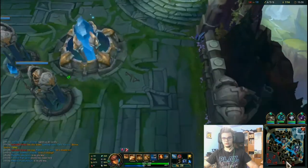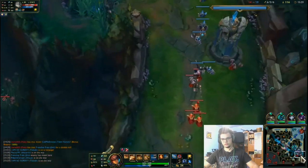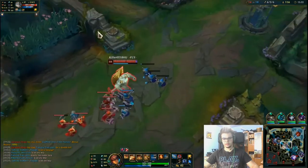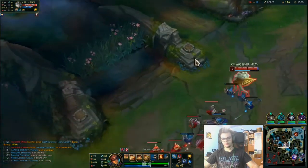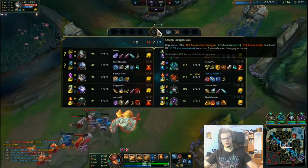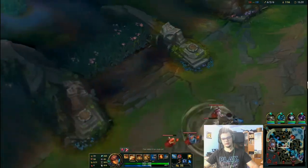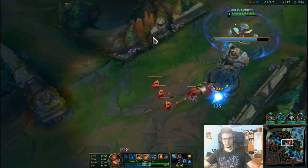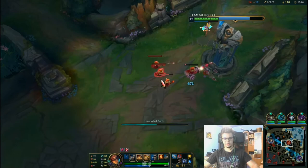We can go now to mid lane and other objectives. Bot lane is inting a bit but Pyke will never carry, most likely. Even if he's a god, we have Hecarim and Tham Kench. How does Pyke kill that? No one on their team in their right mind has any chance to kill Tham, and not even an overfed Hecarim either.